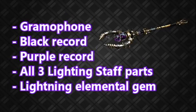Here's a list of everything you'll need to assemble the Staff of Lightning: you'll need to collect the Gramophone, the Black Record, the Purple Record, all three Lightning Staff parts, and the Lightning Elemental Gem.